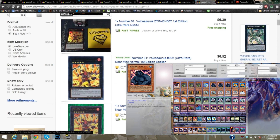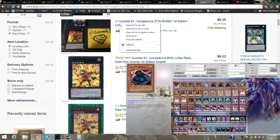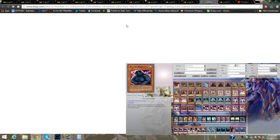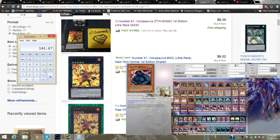Scary. $6.30 for Volcasaurus and we need two of them. Let me open this in a quick window to see if there's two available. Okay, just 1x available — so you're going to have to buy it separately. It's going to run you a few more cents than you hoped. So let's add in that $6.30, and let's add in that $6.25. That brings us to $154.49.